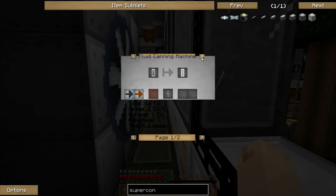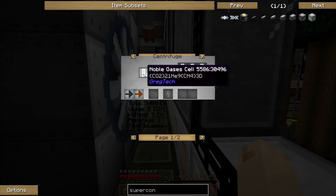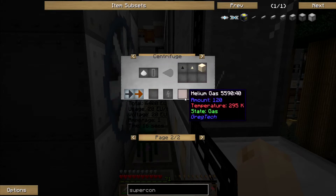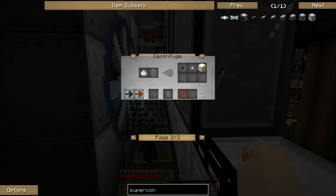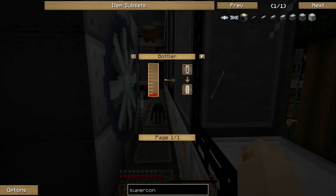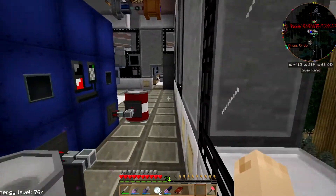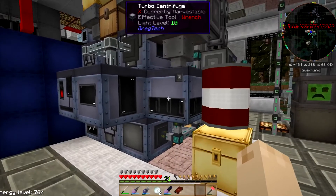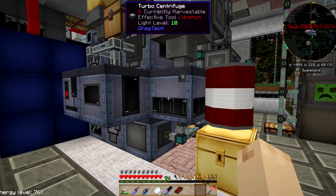Where do I get helium from? You centrifuge noble gases. That doesn't seem like something I can do - you centrifuge end stone dust. Oh, well that's not too bad at all. I can get end stone dust by the gallons. It doesn't come in gallons, but you know what I mean.